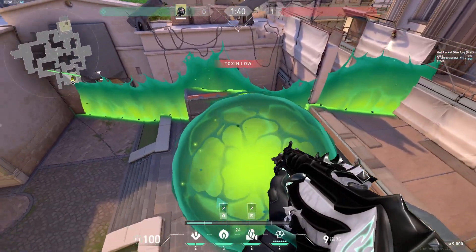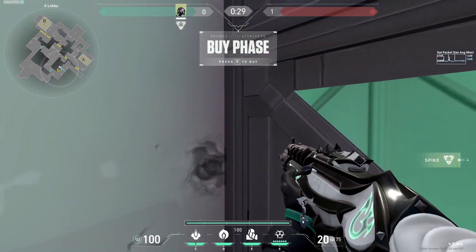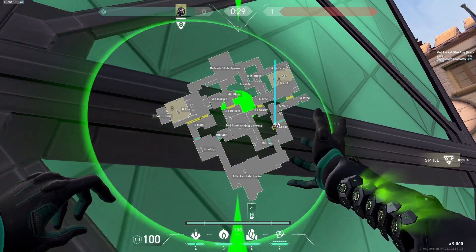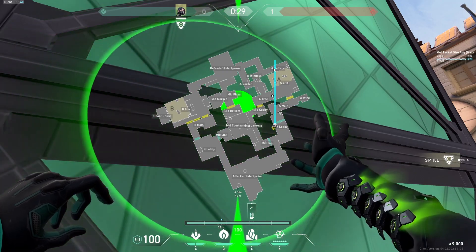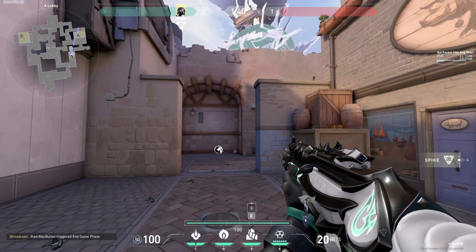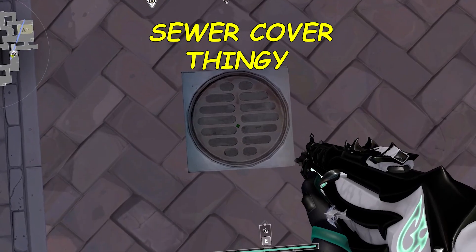Let's start it off with Ascent. At the start of the round, you want to go over to this green box into this corner right over here. From this corner, you want to take out your toxic screens and look at your minimap. In aligning this toxic screen, your goal is to cover the tree area, the back of generator center, and some part of rafters. Once all that's done, you fire your wall up. After that, you have to wait for the barrier to drop. And once it drops, you want to go to the center of this sewer cover thingy.